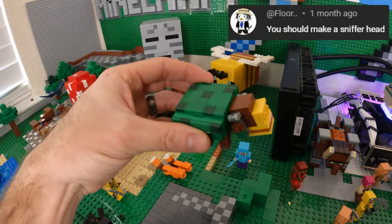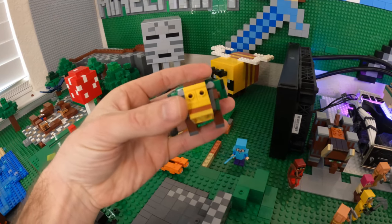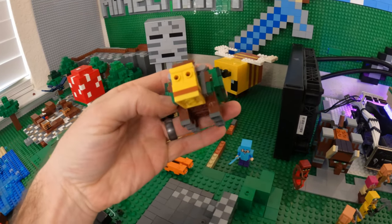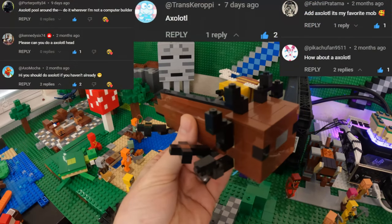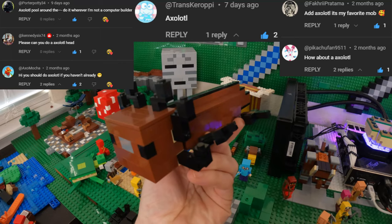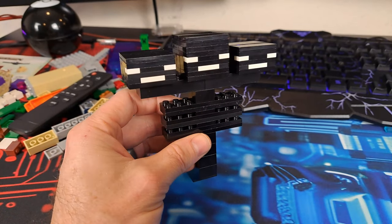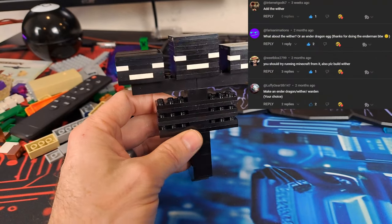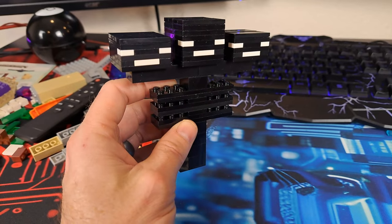Next is the sniffer, requested by Floor, Dwight Farrell, and Parker Boys. This was a lot of fun to build — thank you all for your patience. Here's another old request: the axolotl that many of you asked for. I had to do a wild axolotl because brown bricks were plentiful at the time. The wither comes next, as requested by many of you. Omega Dankong asked for Steve to be holding one of his heads, so I made that happen as well.